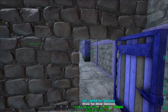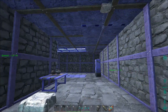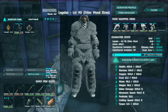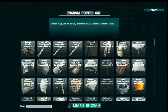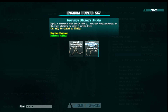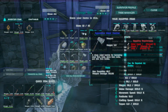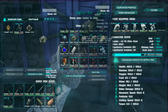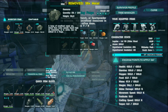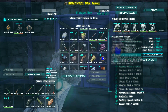We're exploring the area and gathering resources. The plan is to get a platform saddle for our Mosasaurus, which takes a ton of resources — a lot of metal and all that. We're going to be getting a lot of pearls, and I'll show the amount of resources I can gather from each of these caves to compare which ones are better.